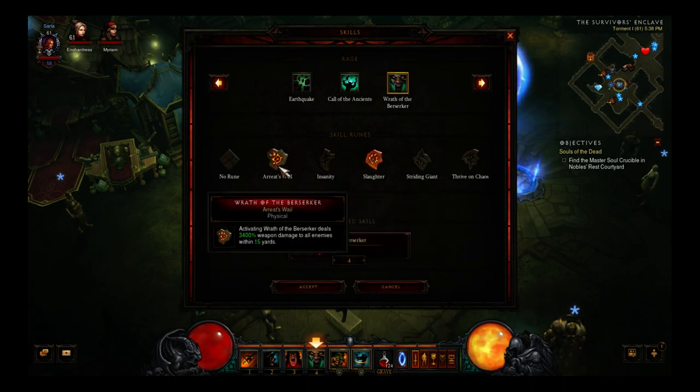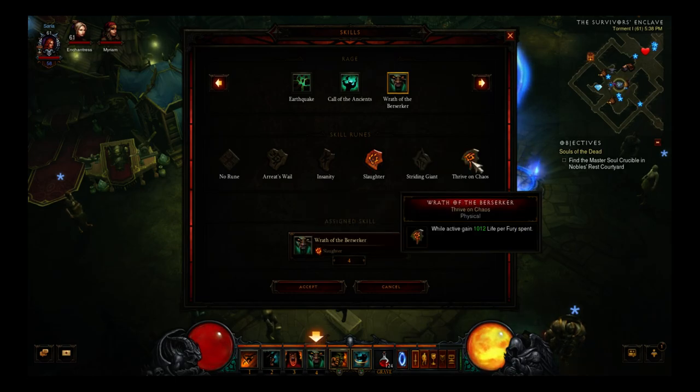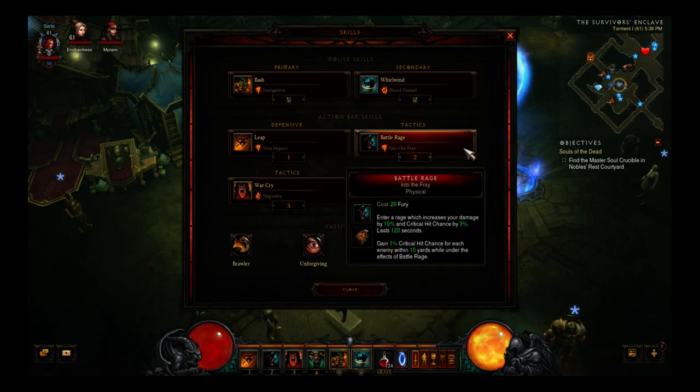It's really personal preference on which rune you use for Wrath of the Berserker. I do like Insanity, but it seems like it's been tweaked — it used to increase your damage by 100 percent but now it's only 50, so I'd go with Slaughter. You'll notice the eruptions of blood quite often, especially when your crit chance is higher because of the Battle Rage Into the Fray rune, so it'll proc more and you'll do more damage.